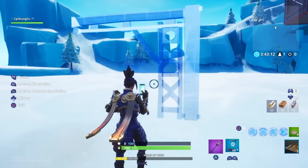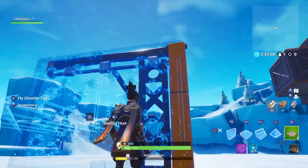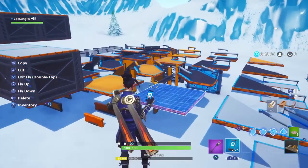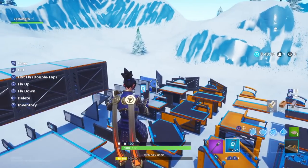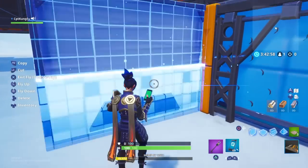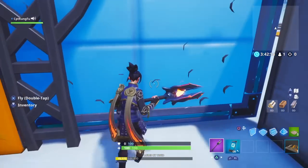Basically, grab one, place it somewhere, take your trap, aim at it — bam — and now you can walk through it. Then come over here, grab a wall, put some walls around it, and bam, now you can just walk right through it.